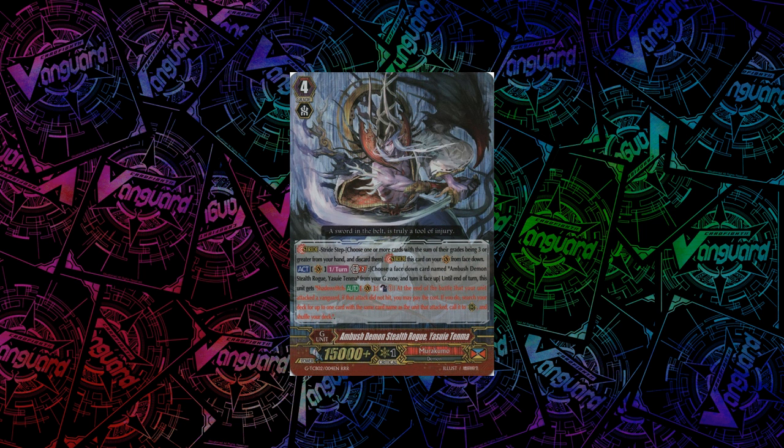Next up is the triple rare stride, Ambush Demon Stealth Rogue, Yasuya Tenma. This is the Yasuya stride and it's a very nice one. Its skill is act once per turn on GB2 — you can persona flip a Tenma, and until end of turn he gets the Shadow Stitch skill: at the end of the battle your unit attacked the vanguard, if the attack doesn't hit, you can Counterblast 1, search your deck for the same card that attacked, call it to a rearguard circle, and shuffle your deck. You can also call it to occupied rearguard circles, which is pretty important. This allows you to make huge combos, especially in late game, that will eat up a lot of your opponent's hand. Most people play it as a 2-off, some as a 4-off, but because you still want to max out Homura Raider, most people will just put in him at 2.